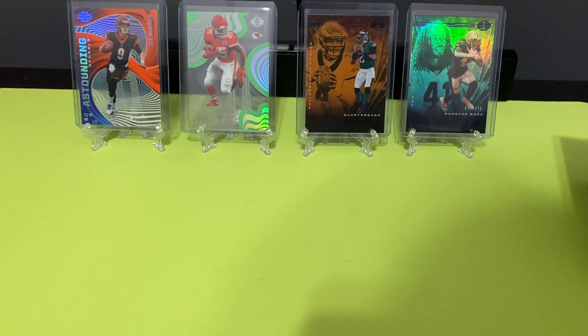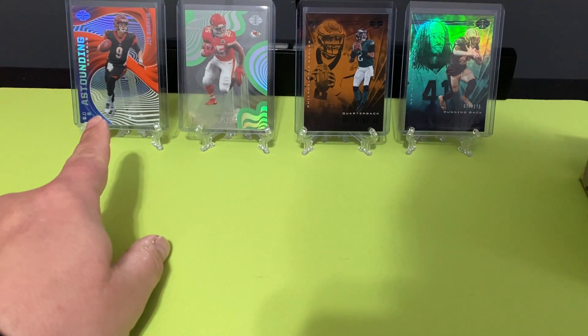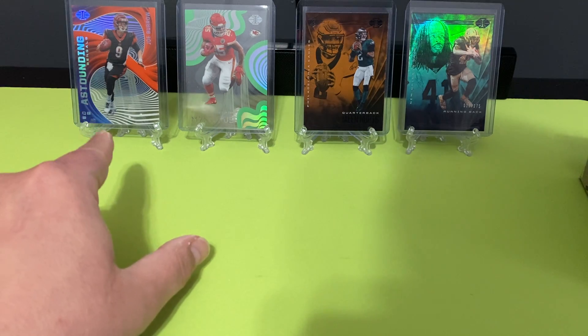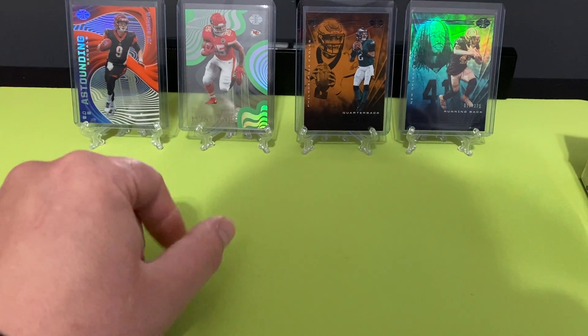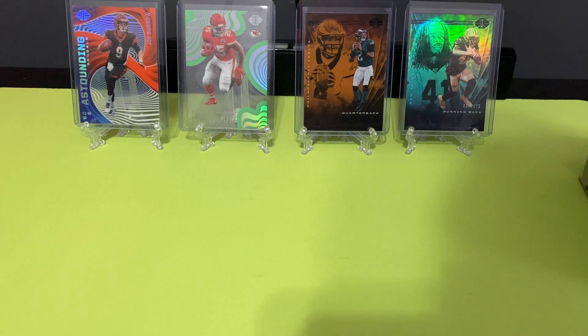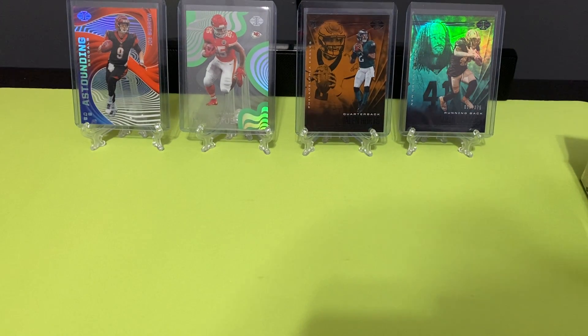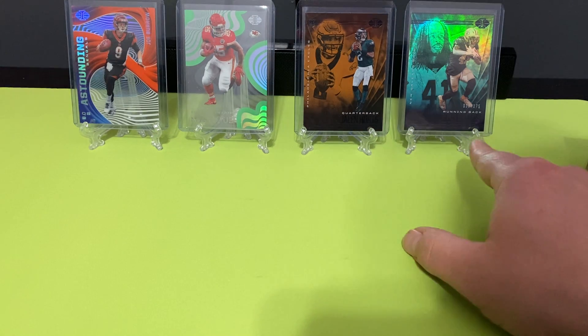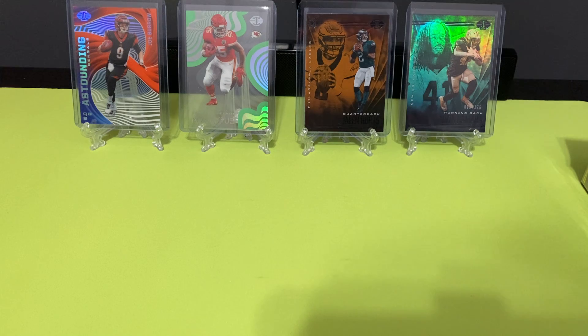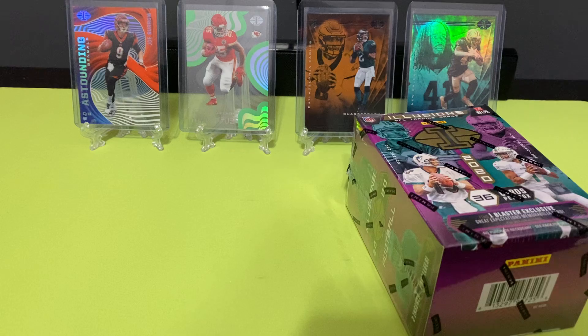You've seen me rip these before, and here's some of the stuff we've actually pulled out of it. This Joe Burrow Astounding Clear — I love those cards, just like the Clyde Edwards-Helaire Mystique. I really love the clear cards; I think they're cool. When I was collecting cards as a kid, we didn't have anything like that. And here we got a Jalen Hurts Orange, and then this is an Alvin Kamara — I think that's the teal, numbered to 175. That's just some of the stuff we can find, along with base cards.